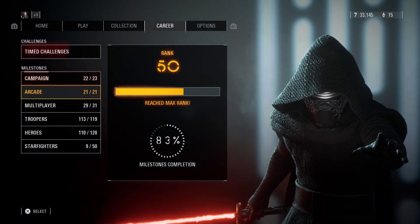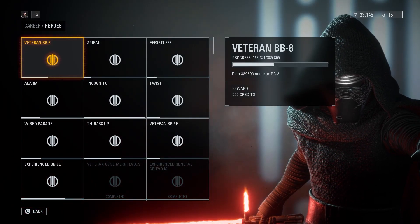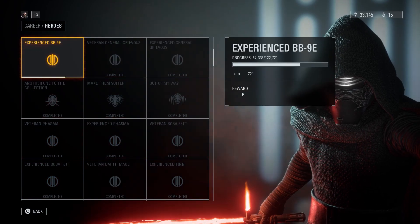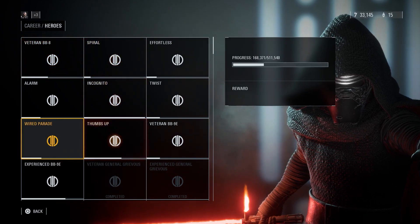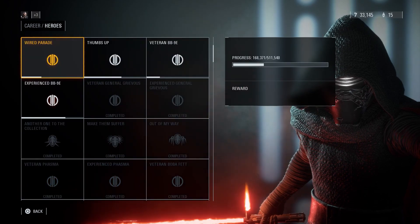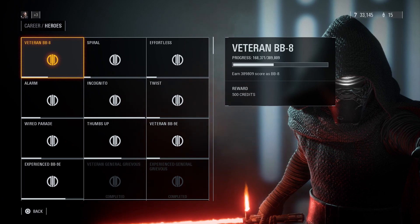I hope this helps you guys figure it all out. It's basically all under the career menu under the hero challenges. The reason not all of them showed up for me is because I completed a lot of them. The ones you haven't completed will be lit up; once completed, they get pushed down towards the bottom.